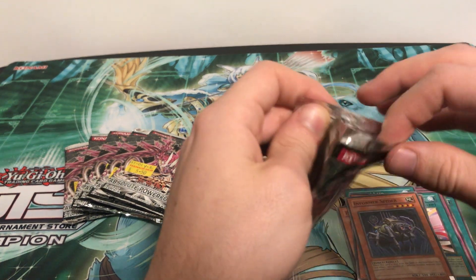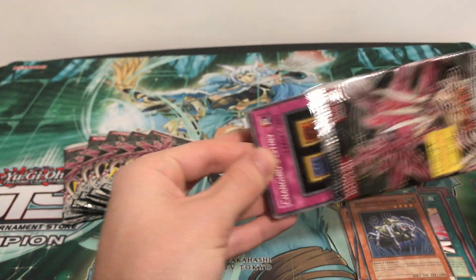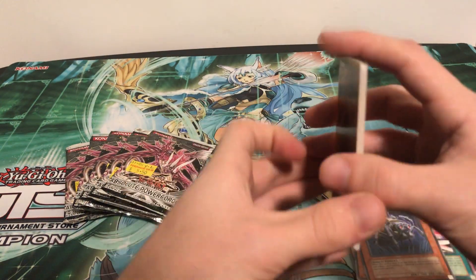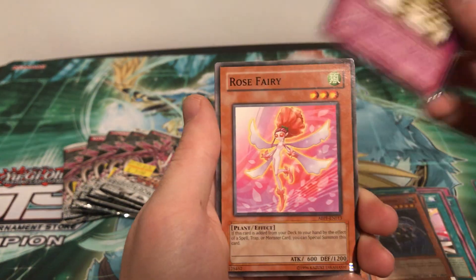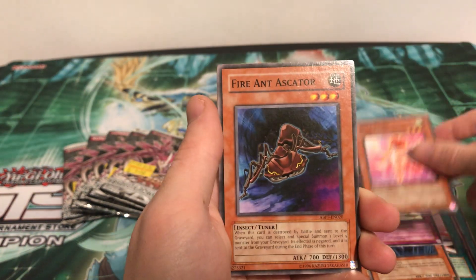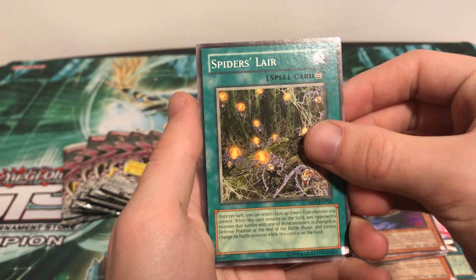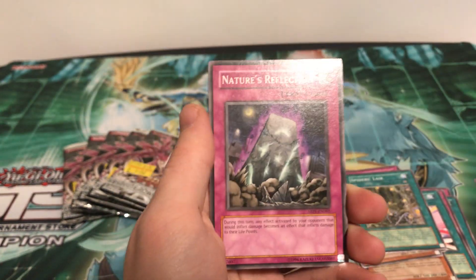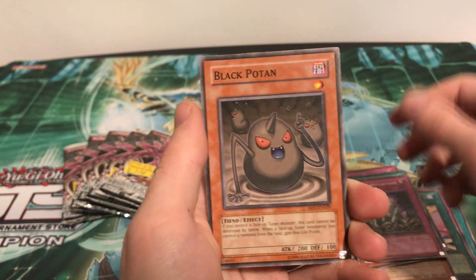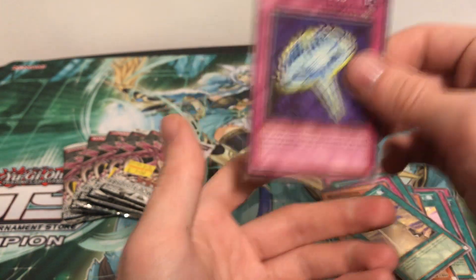The Ghost Rare Majestic Red Dragon would be an amazing pull. I'd really like to pull that at some point but I doubt we'll get it from 7 packs — maybe I'll buy some more packs of this set sometime. Pack 2: Changing Destiny, Rose Fairy, Fire Ant Ascator, Spider's Lair again, and Dark Bug. Just a rare again. Nature's Reflection, Black Potent, Gravekeeper's Stele, and Widespread Duds.